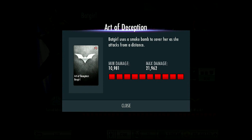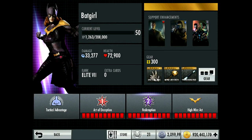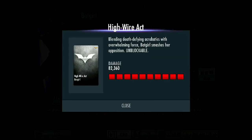Her first move is Art of Deception: Batgirl uses a smoke bomb to cover her as she attacks from a distance — max damage roughly 22,000. Second move is Redemption: Batgirl uses her exceptional agility to gain the upper hand over her opponent — max damage 65,888. Her super move is High Wire Act: blending death-defying acrobatics with overwhelming force, Batgirl smashes her opposition — unblockable, dealing around 82,000 damage.